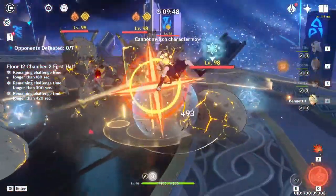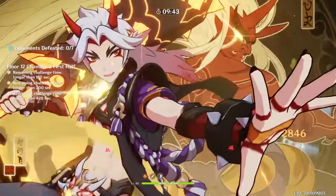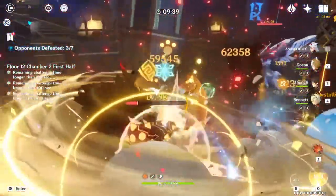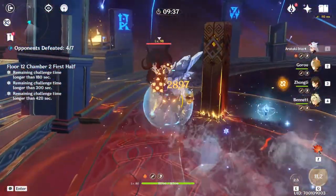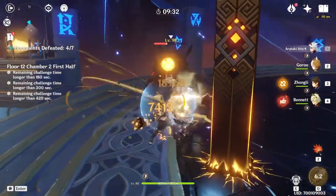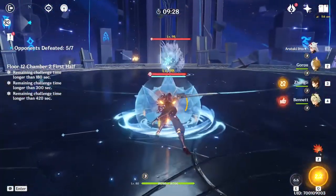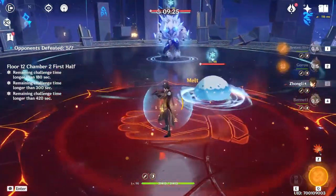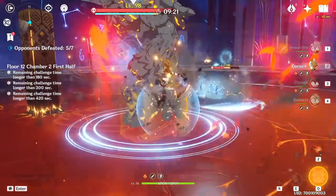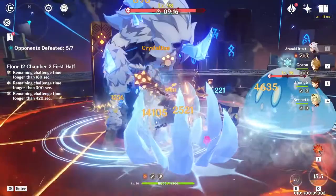Get Bennett's ultimate — boom, a little bit more damage. The beautiful thing about Itto is that because he has a really big AoE, you can expect him to do some nice damage to everyone on the field, not just the main opponent, which is super beneficial.